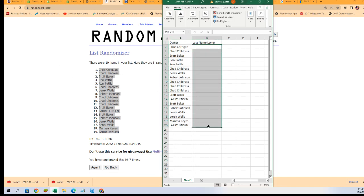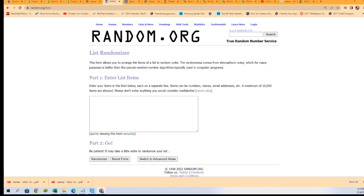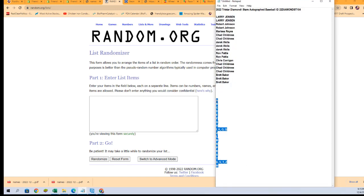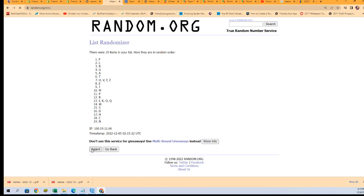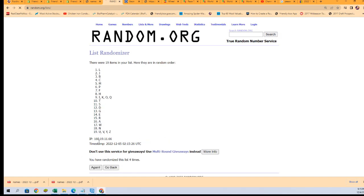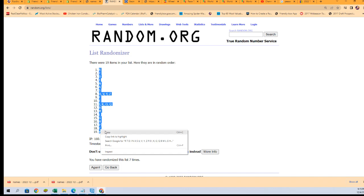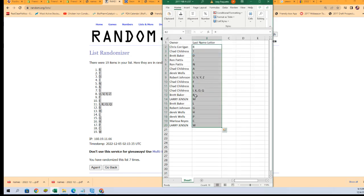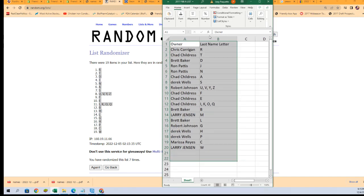Good luck, everybody! Let's see what we get here. Here we go with our letter random — seven times. Lucky number seven. D for DiMaggio, W for Williams. Maybe we get a Ted Williams or a Mickey Mantle. Last name letter initial — I am putting this in order by the letter, so A. Chad will be at the top in a second.